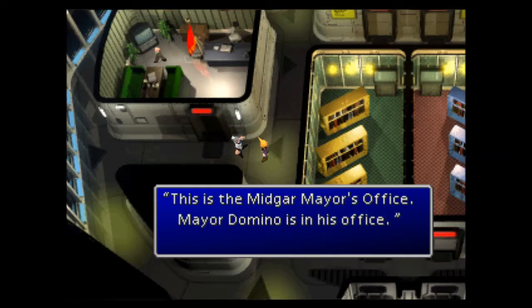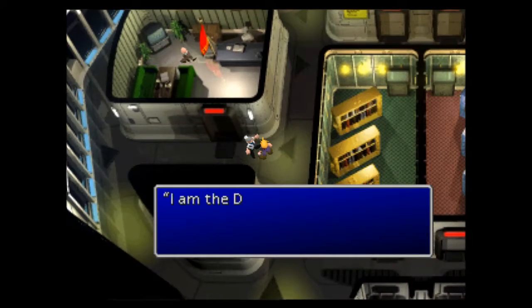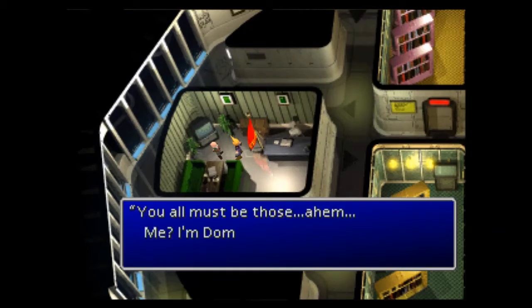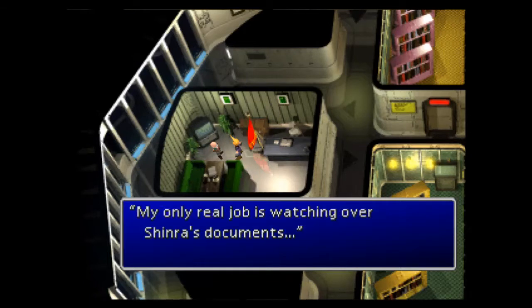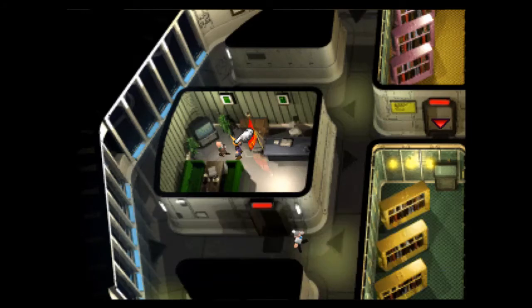How do you do? This is Midgar mayor's office — Mayor Domino's in his office. I am the deputy mayor. If you should have any questions, feel free to ask me. I am the mayor of Midgar. The city and everything in it is really run by Shinra Inc. My only real job is watching all Shinra's documents. You want to get upstairs? I'll tell you what — if you can get me the password, I'll give you my key card. Get it on the first try and I'll even throw in a special item.